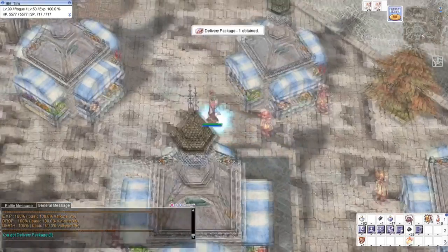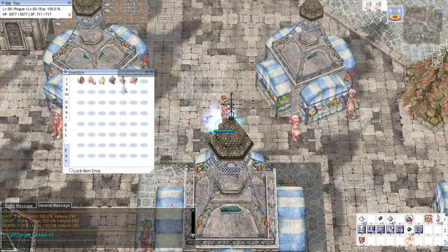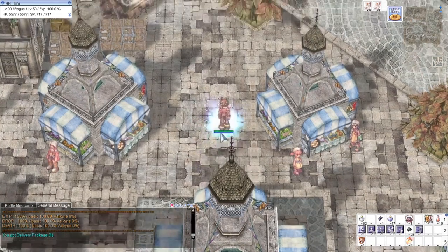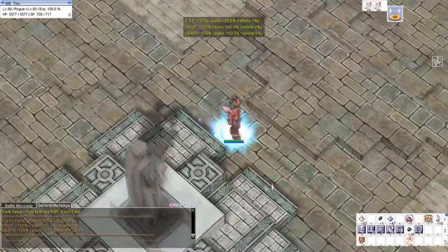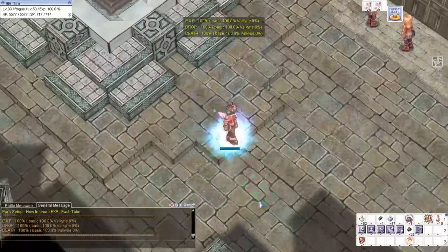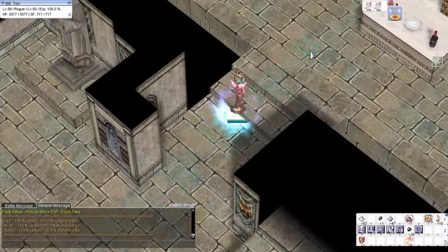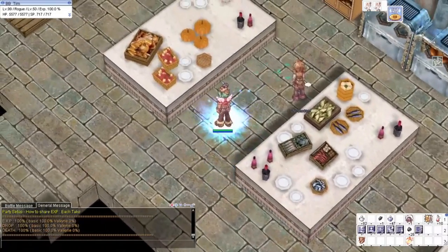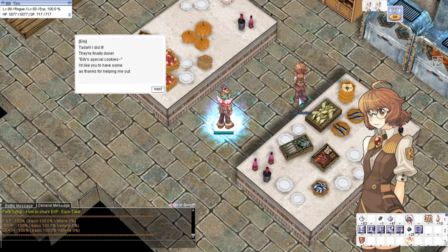She will give you the flower and the egg in a delivery package. And then we will go back to Ellie at Kiel Hyre Academy. We're here again guys at Kiel Hyre Academy — avoid those two annoying NPCs by staying to the side so they don't talk to you repeatedly.